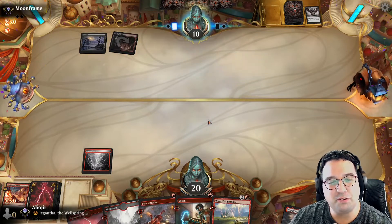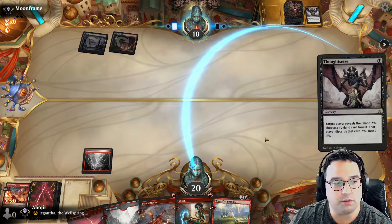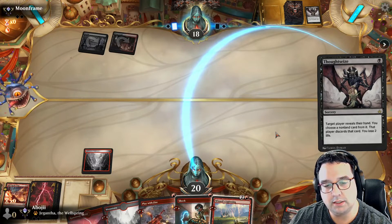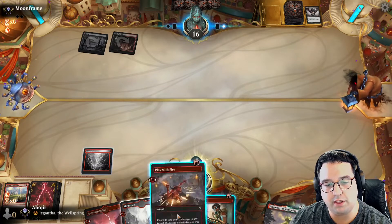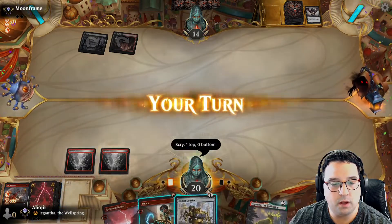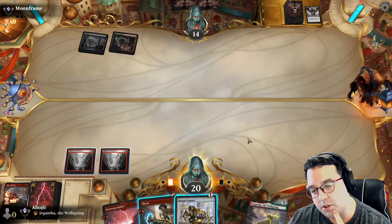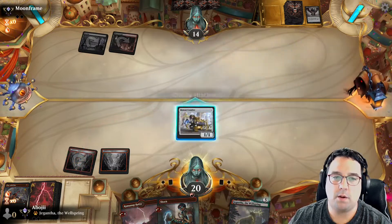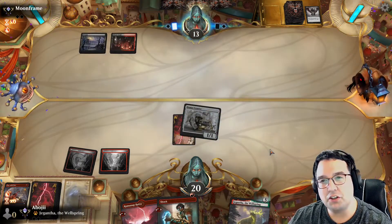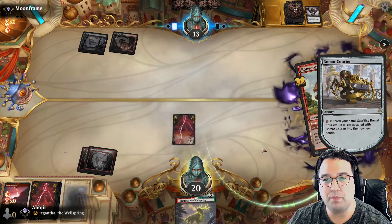We're against some Rakdos type deck. They have Thoughtseize coming out doing work — may as well take the Wizard's Lightning. This might come down to a Giganta game. I'm going to throw the Play with Fire at their face just so I can scry. Pro tip: if you're gonna eat delicious black noodles — they were super delicious — always make sure you check your face afterwards to make sure it's not covered with little blotches of black sauce.